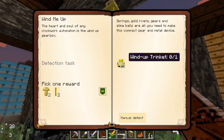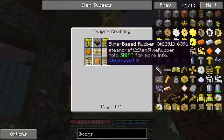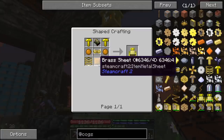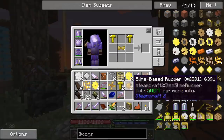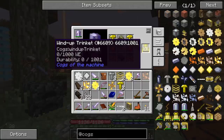Springs, gold rivets, gears, and slime balls are all you need to make this gearbox and metal device. We've made these slime balls before - it's this cooked slime - and these are all the other materials we were making today, so that's great. Should have everything here. Oh we got it! So it says zero out of a thousand wind-up energy.